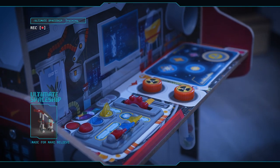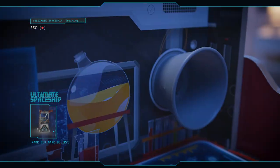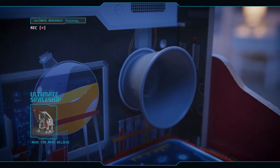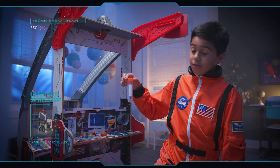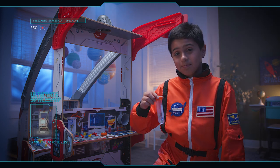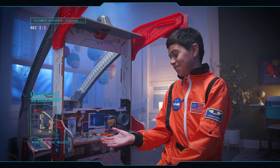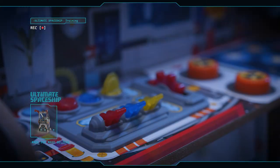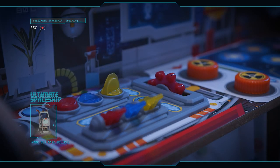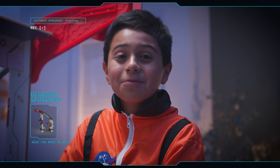First you will notice your onboard intercom system — this is so the pilot can hear you while you're back here doing experiments. Here are your test tubes, perfect for collecting alien slime. And lastly, I present to you the lab pen — it is capable of, well, anything, and powered by the most powerful force of all: make believe. Now let's activate the galaxy map and find some place to go.